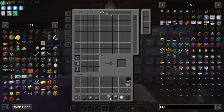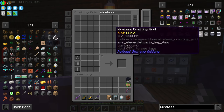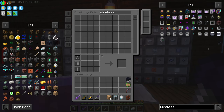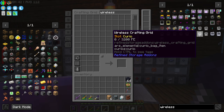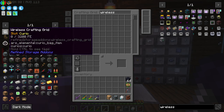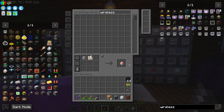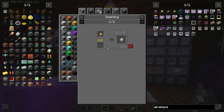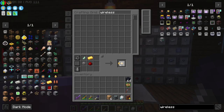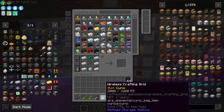I'd like to make a wireless grid so we can access our storage without being next to it. We need a wireless crafting grid, a machine casing, a construction core, improved processors, and a crafting grid.